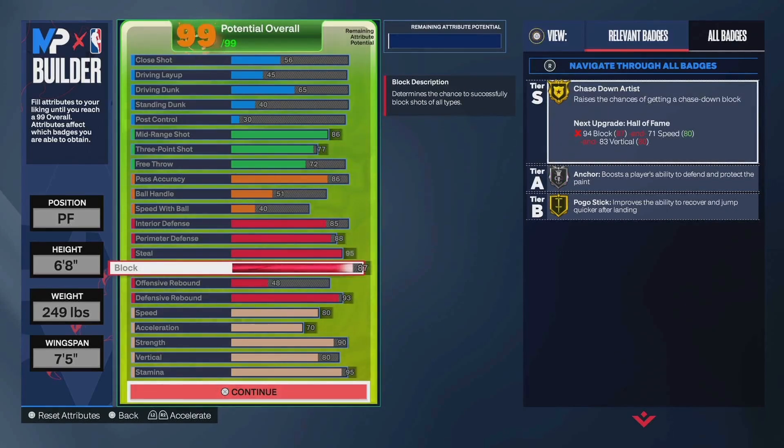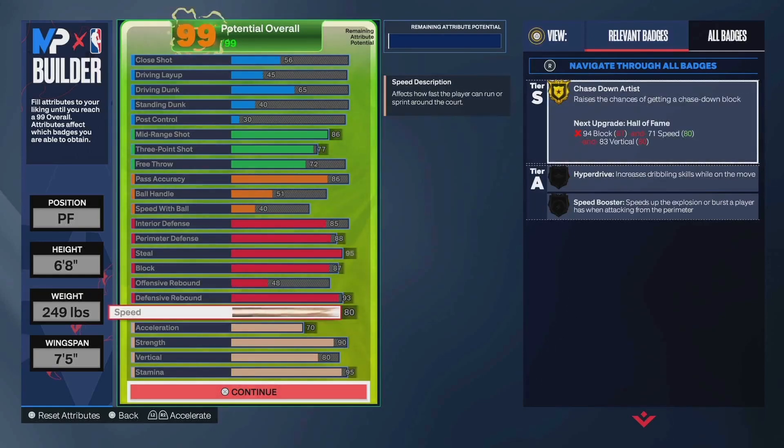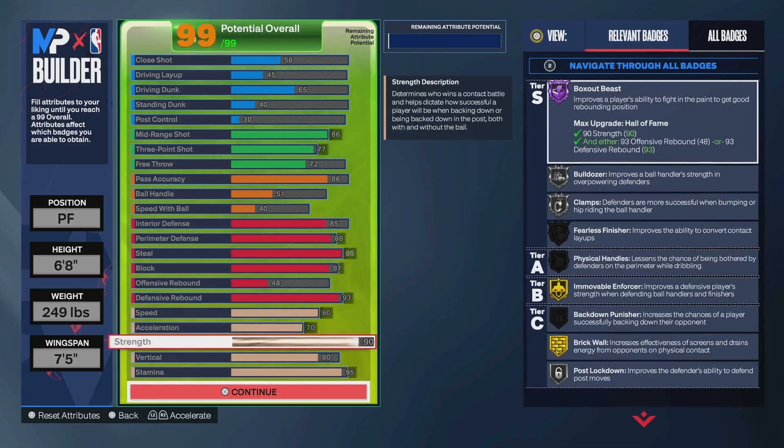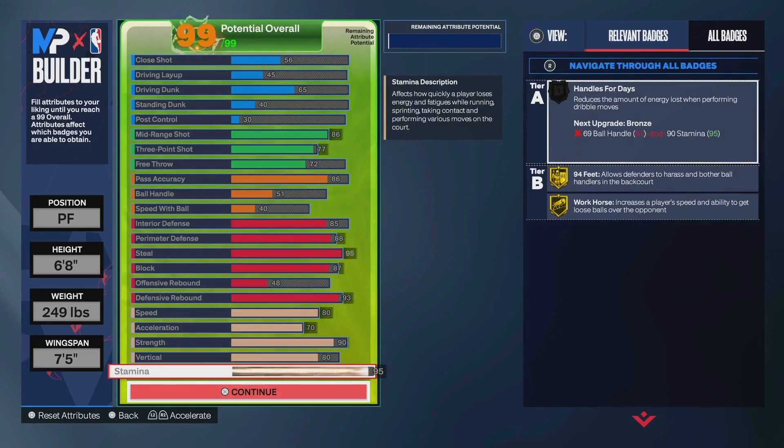I went 87 block for gold chase down and silver anchor, just to increase the defensive versatility of the build. 93 defensive rebound gives you Hall of Fame box out beast and gold rebound chaser — if you're playing threes you're going to love that. Even playing fives, being the other option that can grab rebounds is huge. You can drop that to 85 if you want. 80 speed and 70 acceleration basically maxed out to be as quick as possible. 90 strength for gold immovable enforcer and Hall of Fame box out beast. 80 vert for gold chase down and gold pogo, and 95 stamina on this build.